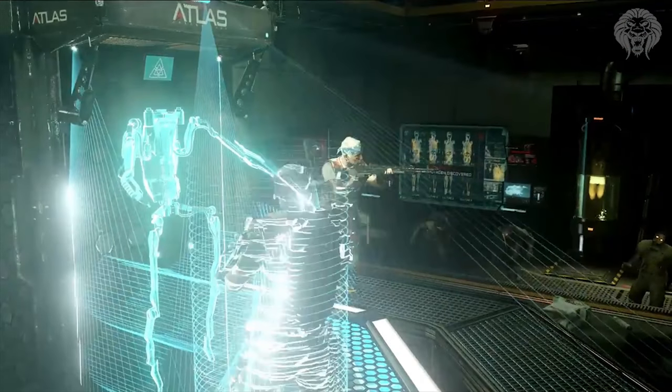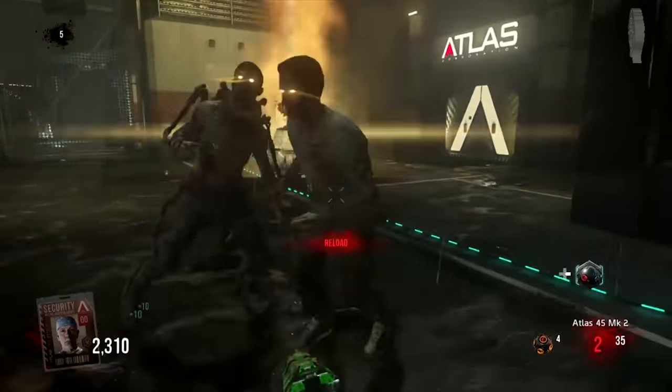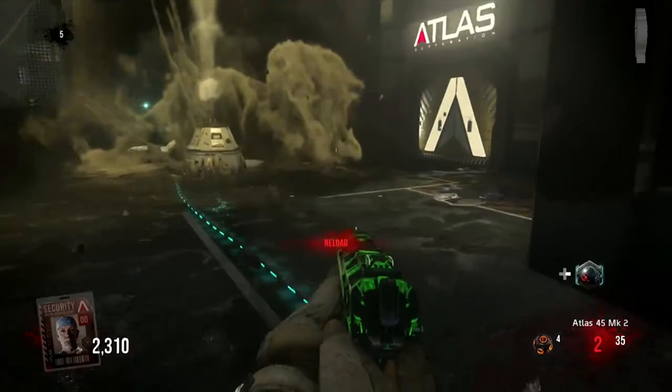Then we get a look at these exo power-up machines I was talking about. It looks like these are going to energize you and make you more powerful. You can see access to these on round six, so they're available very early on. I believe there are multiple of these on the map. You can also see in the background those toxic zombies I mentioned.